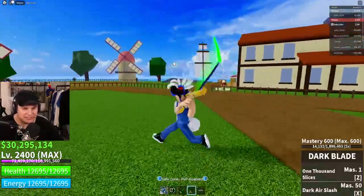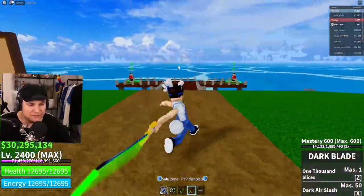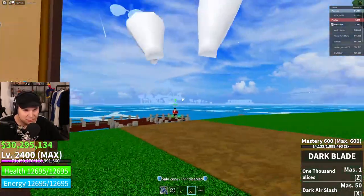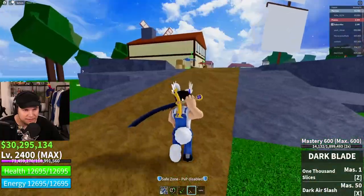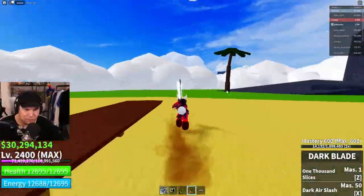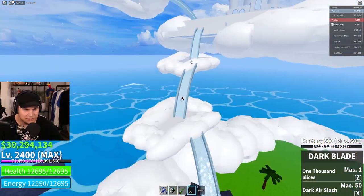We are back in the first sea, and it's about time that we set out to get ourselves the item we're looking for. We're going to have to go to the sky island — it's all the way over there, so the journey's going to take a minute. We're at the bottom of the sky islands and we're going to have to go all the way to the tippity-top.